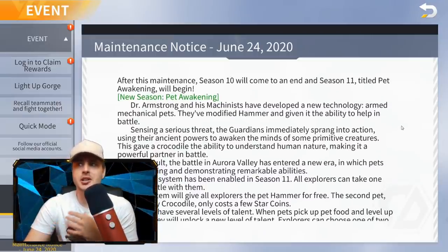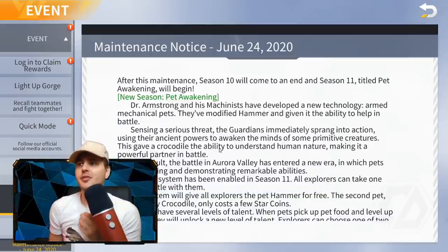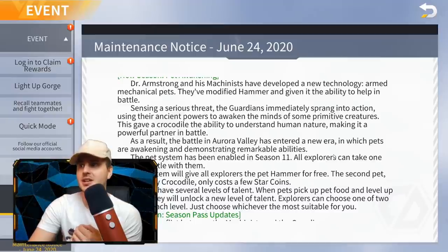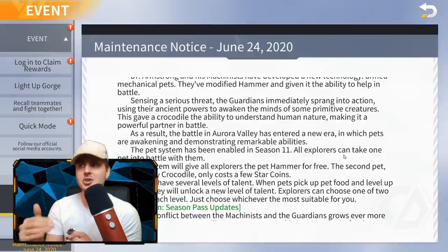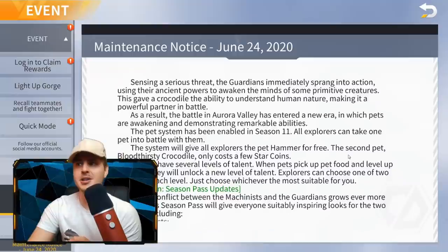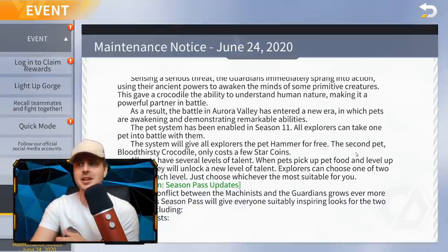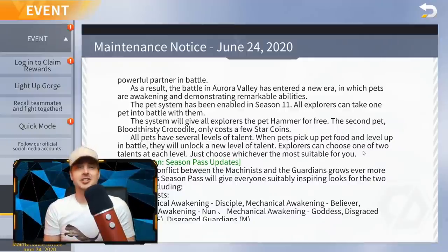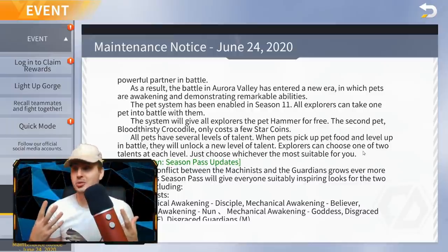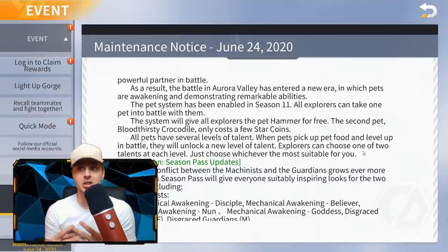After this maintenance, Season 10 will come to an end and Season 11, titled 'Pet Awakening,' will begin. Dr. Armstrong and his machinists have developed new technology with armed mechanical pets. They've modified Hammer and given it the ability to help in battle. Sensing a serious threat, the guardians used their ancient powers to awaken the minds of some primitive creatures, giving a crocodile the ability to understand human nature and making it a powerful partner in battle. The pet system has been enabled in Season 11 — all explorers can take one pet into battle with them.